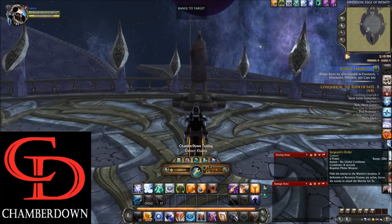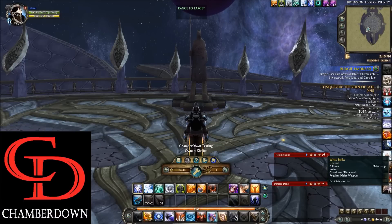On 6 we have the Snare. On 7 we have Sergeant's Order, which is your pull. On 8 we have Wrist Strike, a 5-second debilitate. On 9 we have a 4-second stun. On the middle click or zero key we have Flinching Strike, your interrupt. These five abilities are really strong in PvP. On the Minus key we have the standard Break Free.